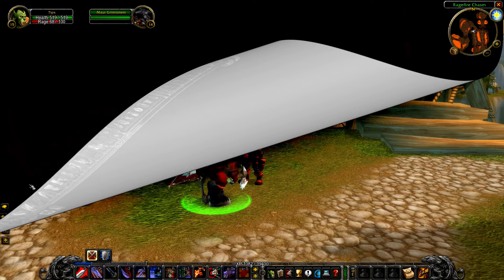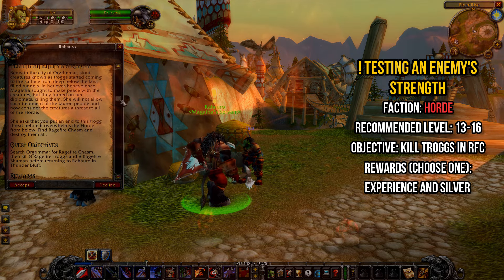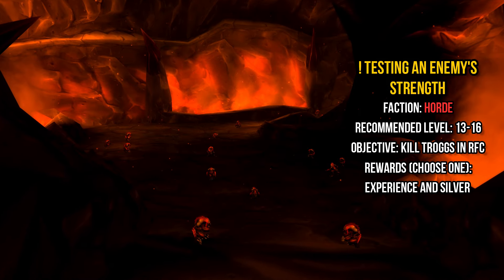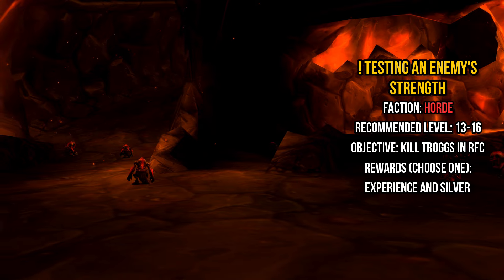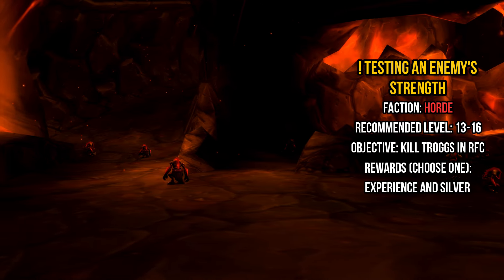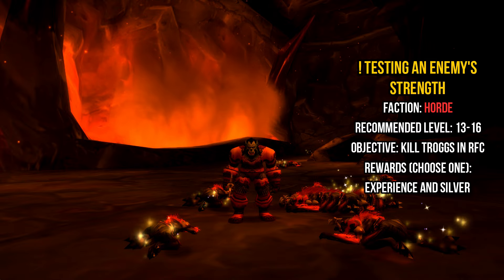The next quest, Testing an Enemy's Strength, is also picked up from Raharo in Thunderbluff. It requires you to kill 8 Ragefire Troggs and 8 Ragefire Shaman, both of which can be found in the first major room of RFC as well as in the surrounding corridors. The quest will be tagged as complete once you've killed all 16 troggs.